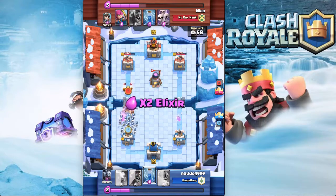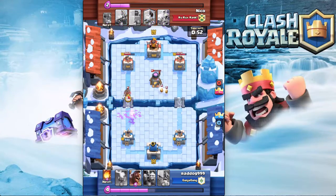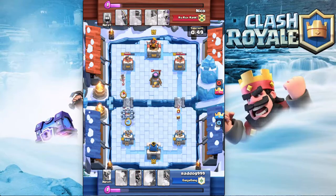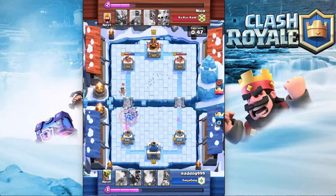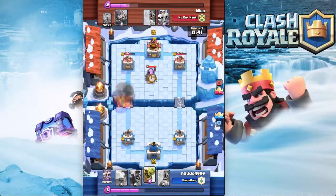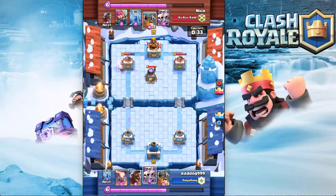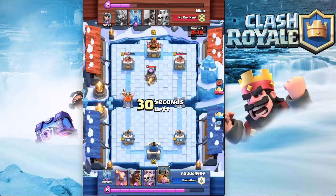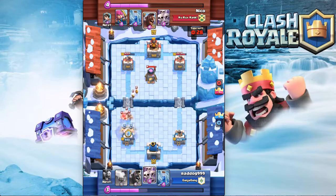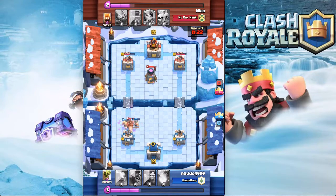I threw a goblin barrel at the furnace and that was a horrible mistake, but then I zapped so I actually saved my skeleton army — he's not gonna get another hit off. But now he's got a hog rider. He didn't even get a single hit off. I fireball again, so he's gaining elixir every time I fireball, which sucks. I bring his tower down to 1245, so he's obviously got the bigger advantage. Then all of a sudden, here come the elite barbs again — I throw the elite barbs and skeleton army. The hog gets one hit off, now it's down to 250.